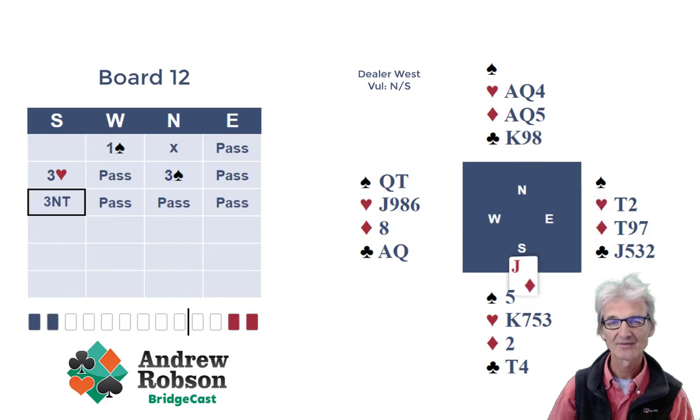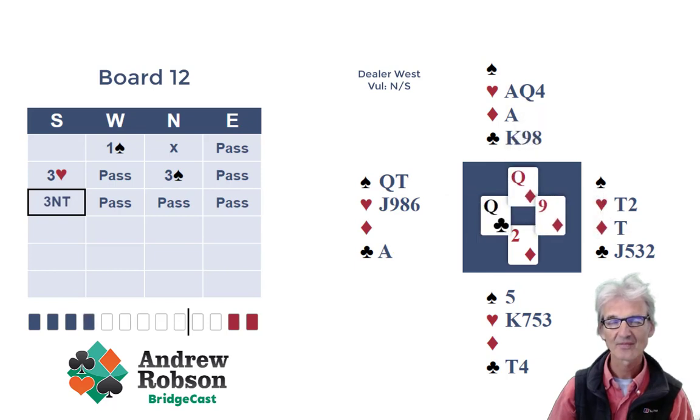High from the short hand. On the third diamond west can afford to throw away the queen of clubs. But what is west going to throw on the fourth diamond? If west throws the ace of clubs, the king of clubs is promoted. If west throws a heart, you've got four heart tricks. So west is going to throw away, reluctantly, a winning spade — that is west's best discard.